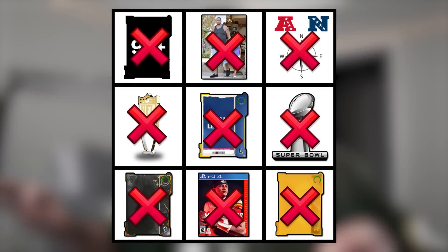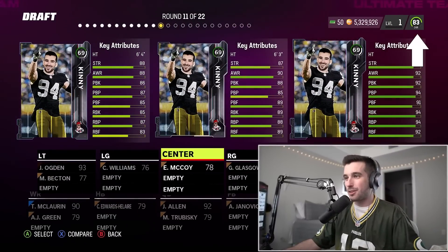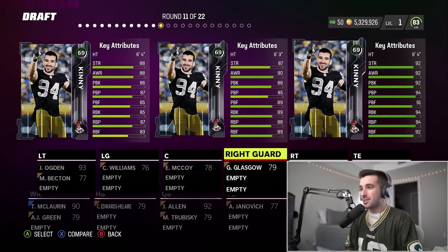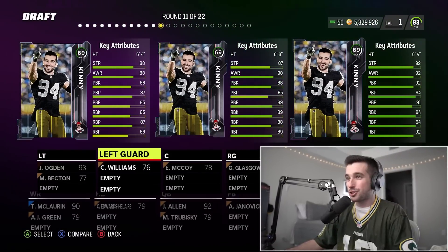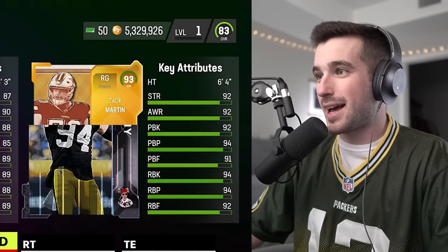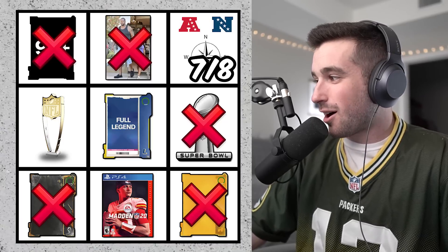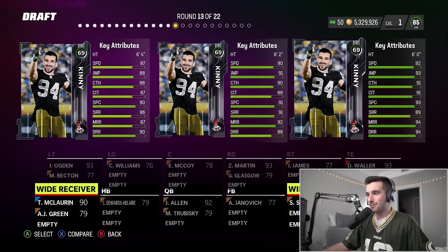We're one step closer to filling this thing out entirely — to complete the bingo card, we have to fill all nine boxes, not just three in a row. We're about halfway done. This is round 11 of our first draft and we're already up to an 83 overall. Next up: left guard, center, and right guard — all three offensive positions we need. The right guard has 92 strength and all green stats. We go with him and it's Zach Martin, also a Redux card for our bingo.